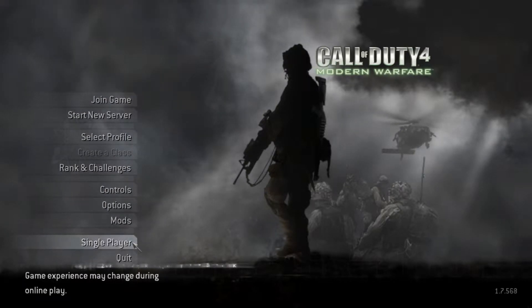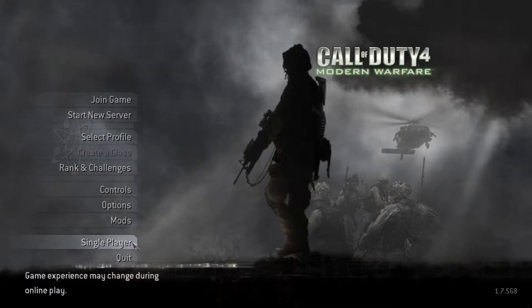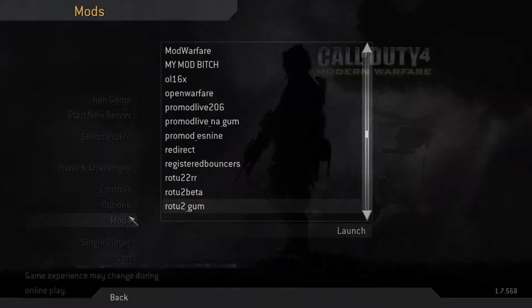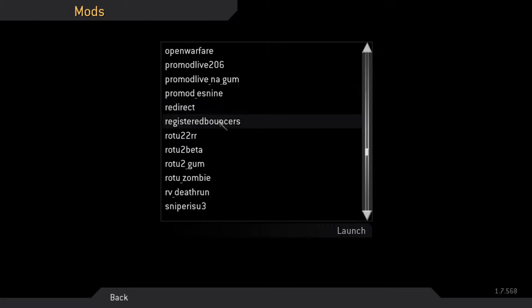To do this, you just need to join a CodJumper server by going to Join Server, finding a CodJumper server, joining it, downloading all that, and then you'll have that mod inside your mods folder. I'll leave a link to the site of CodJumper servers — you can pick the one closest to your region. For mine it's called 'Register Bouncers.' Load this up and then I'll show you how to fix the other problem.